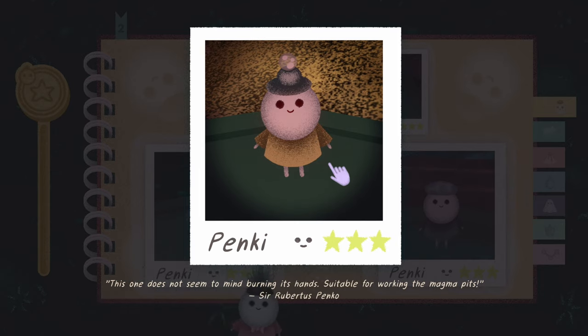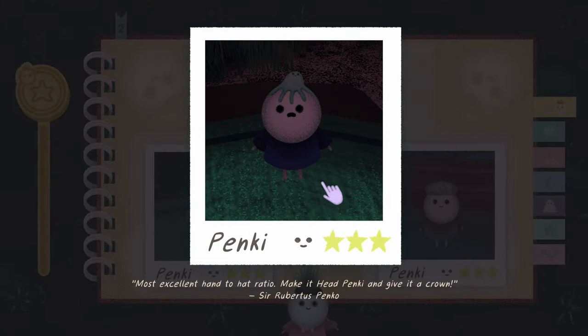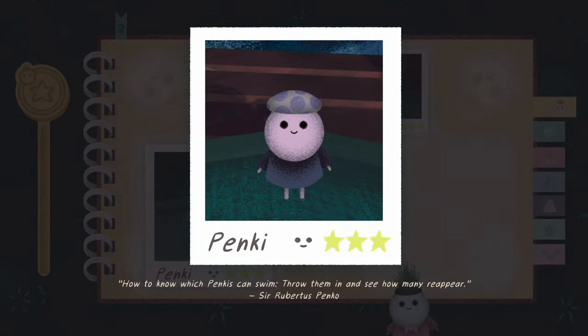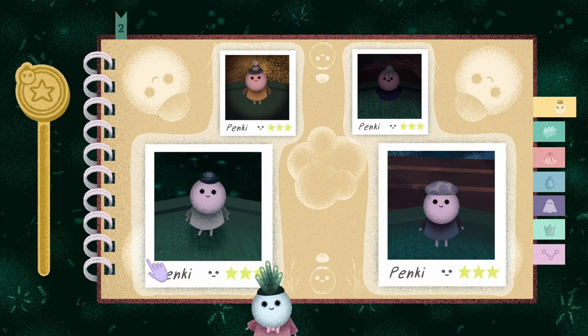Pinky: 'This one does not seem to mind burning its hands, suitable for working in the magma pits - it's a Remiters Panko.' Most excellent hand-to-hat ratio - make it head Pinky and give it a crown. This one has like a terrified look with a splurt on its face. 'A rather jolly Pinky without any obvious negative properties - perfect as a tour guide.'